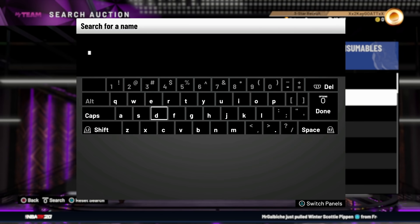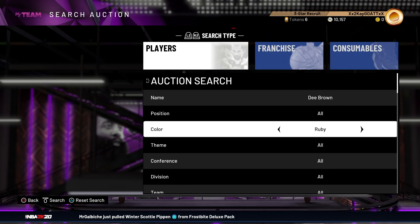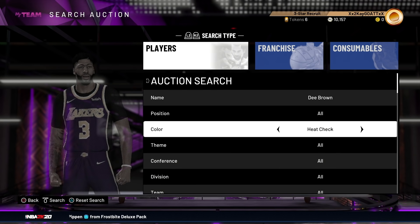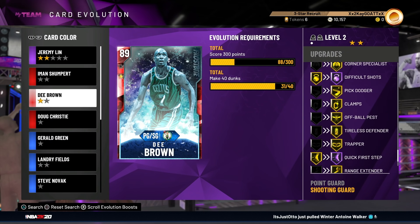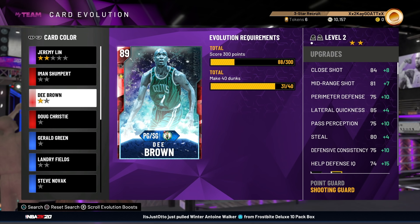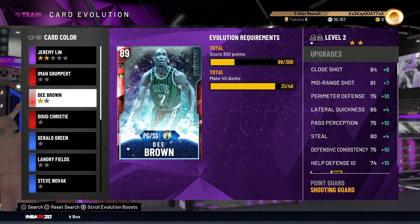I wanted to check what his price is as an Amethyst. At Ruby he's about 5k, and at Amethyst he's worth about 45k — he's insane. He gets gold clamps, gold range extender, and Hall of Fame quick first step, as well as a mid-range shot of 81, an already really good three-point shot with a fantastic release. Steel goes to 84, pass perception goes up, and the badges once he hits Amethyst are insane.